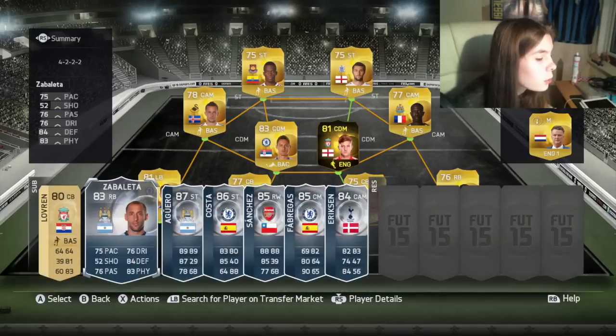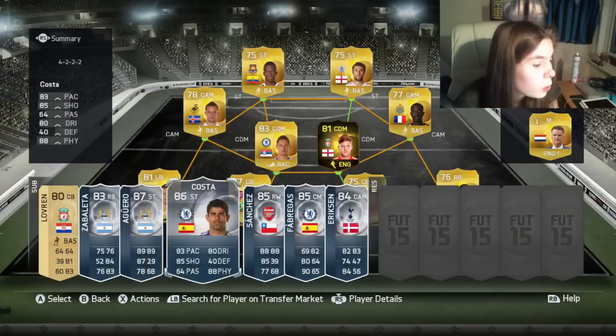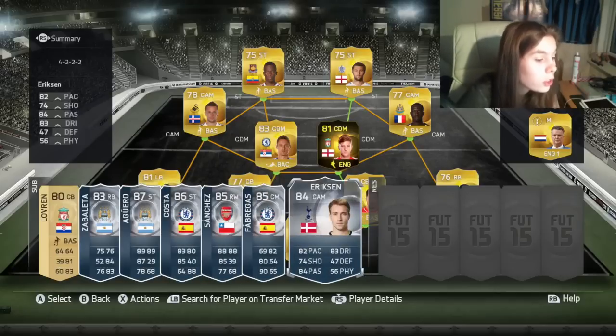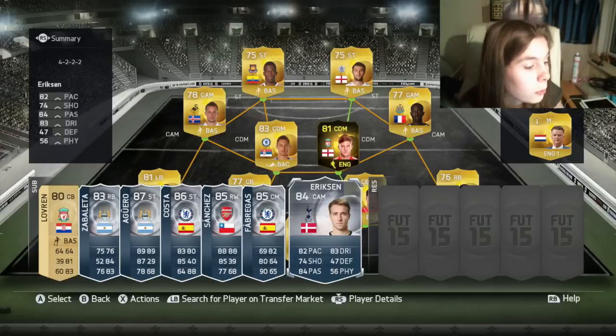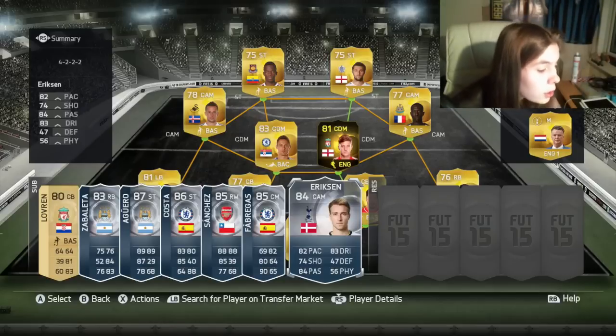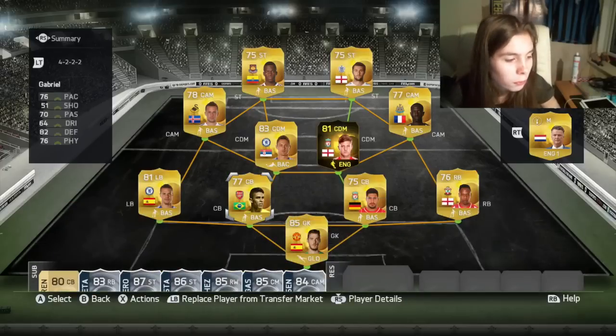Then we've got all these concept players I can't really afford. I could afford Zabaleta but I put Plies in there since he was a silver card. Aguero has moved up to an 87, Costa to an 86, Sanchez and Fabregas to an 85, and Eriksson has moved to a CAM and he's an 84 — he deserves to be a CAM because he doesn't have enough pace to play left mid.